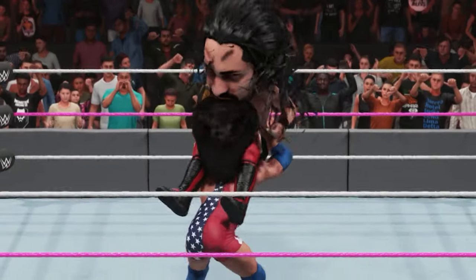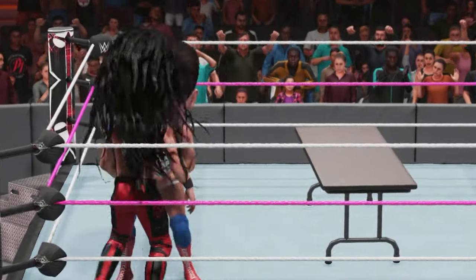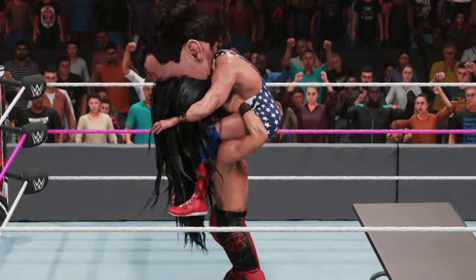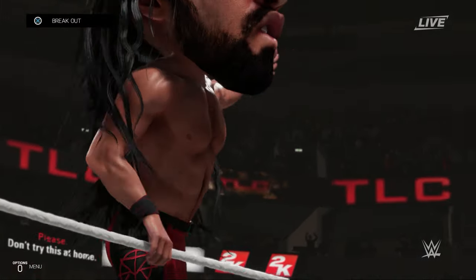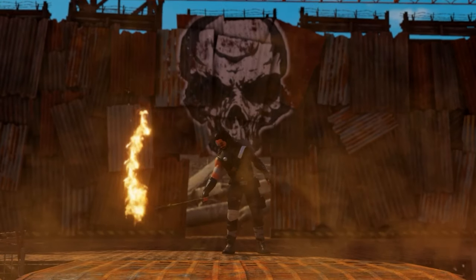Alright, we're gonna run the ropes — and a big curb stomp! I get it Kurt, you have a table but that doesn't mean you got to use it on me. He's got a finisher — reversed that! Shield powerbomb! We barely escaped that one. Getting better at these older game reversals.